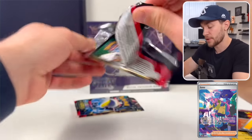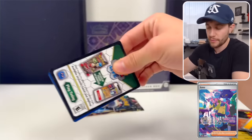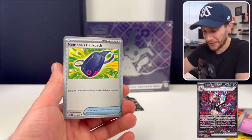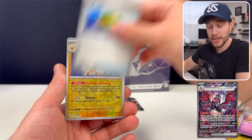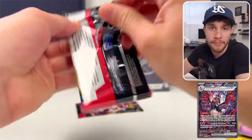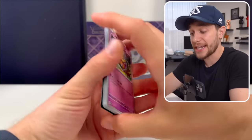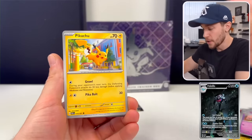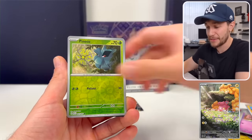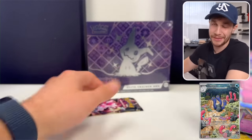Then we have the Iono SIR, which is probably one of the best trainer ones. Nimona, Penny, and of course the Charizard — the Shiny Charizard SIR. If we pull that today and have to transfer Shiny Charizard, honestly, I won't even be mad. There are also three different Shiny Art Rares, or ARs — we just pulled one, which is the Palafin. We also have the Palmy, which looks fantastic, and the Wug Trio, which is kind of a cute guy.